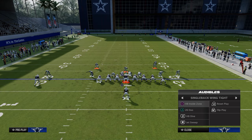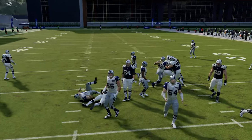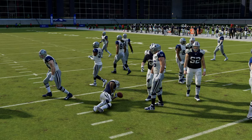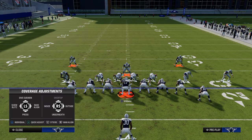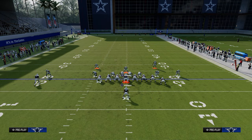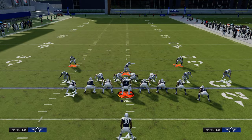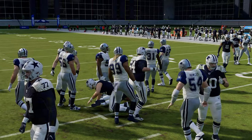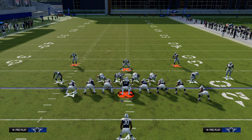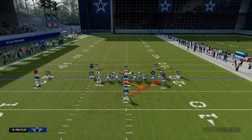Now let's look at inside zone to the left or right — a very similar shoot to what we saw out of 26 duo. You don't have to stand super close as long as you're sending four or even five. Man your user up, stand back a little, and pass commit. We get a clean shoot, basically looping around the guard to whichever side the ball is run. This makes it super hard for the line because you have a nine-man box with an outside corner close to the line of scrimmage.